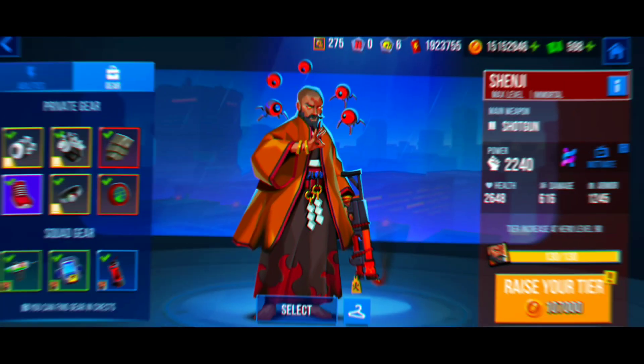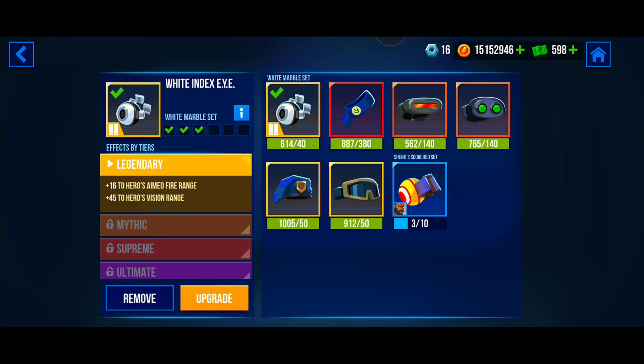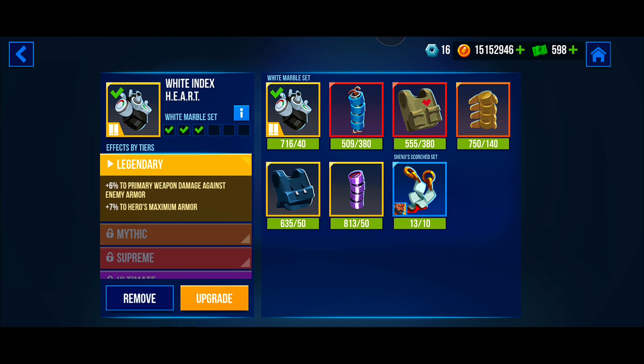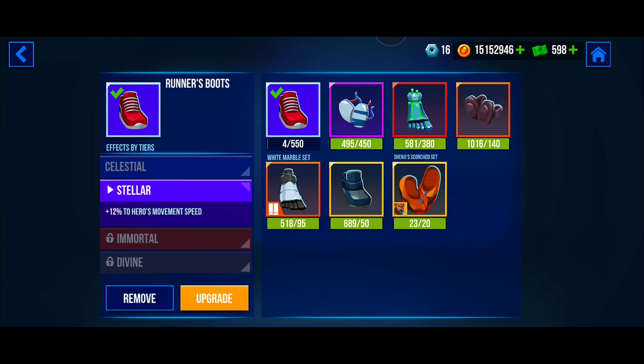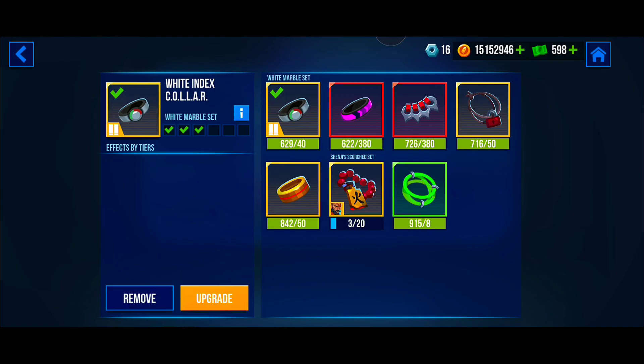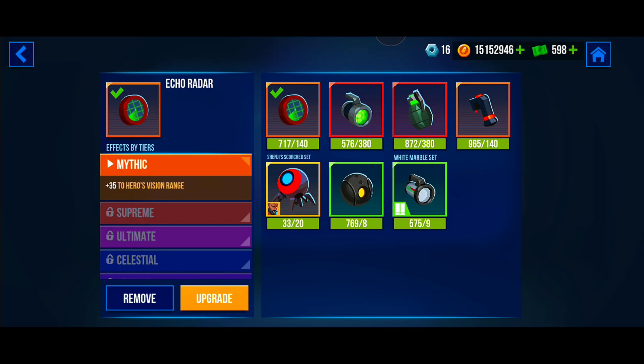The second gear set also has no personal equipment at all. In this build we have the Index Eye for more vision, the Index Heart for more damage against enemy armor, the Regular Shoulder Pad for more damage against enemy armor, the Runner's Boots for more speed, the Index Collar for more damage to enemy health, and the Echo Raider for more vision.